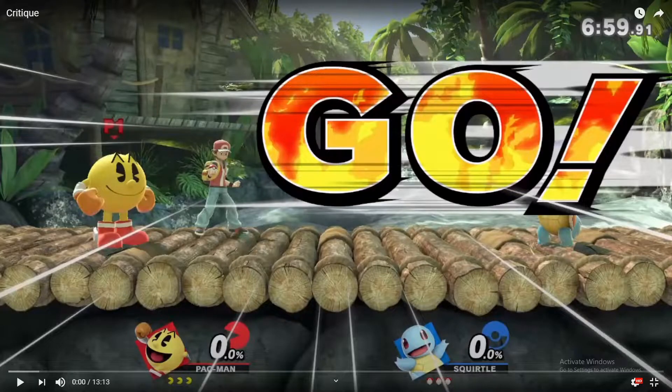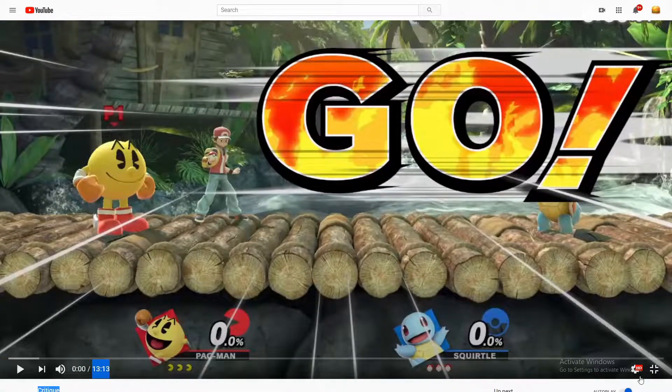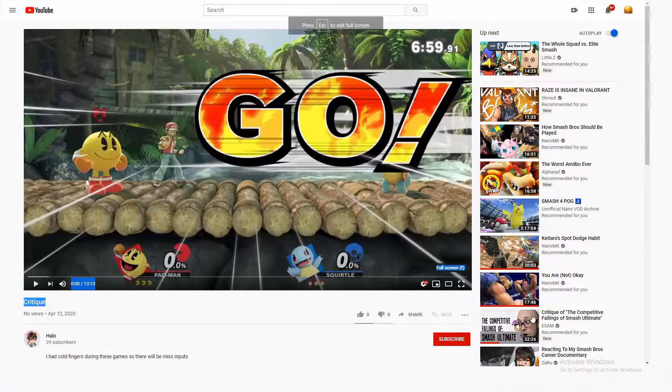So we have Halo again — he's a Pac-Man player who wants another coaching lesson. He says he has cold hands and is going to be doing a lot of mis-inputs, and that's all he says. We got three games, so it's going to be kind of long. I'm going to try to pause as little as possible.